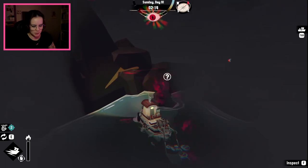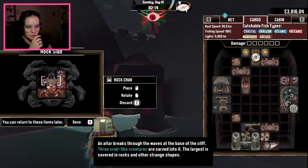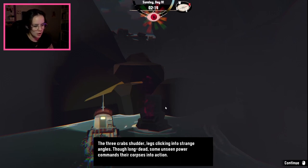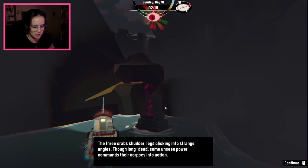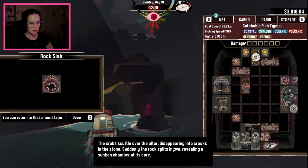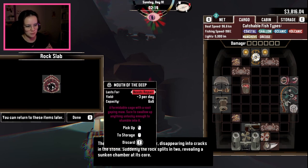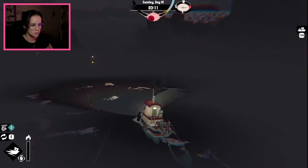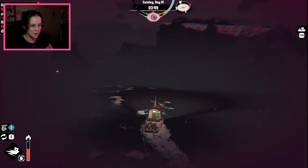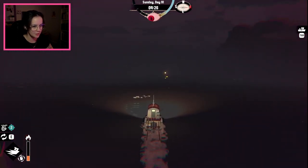I need one of you and two of you. Three crabs shudder, legs clicking into strange angles. Though long dead, some unseen power commands their corpses into action. The crabs scuttle over the altar, disappearing into cracks in the stone. Suddenly the rock splits in two, revealing a sunken chamber at its core. Mouth of the deep. Everything wants me dead over here. It's really cool, really neat, really fun.